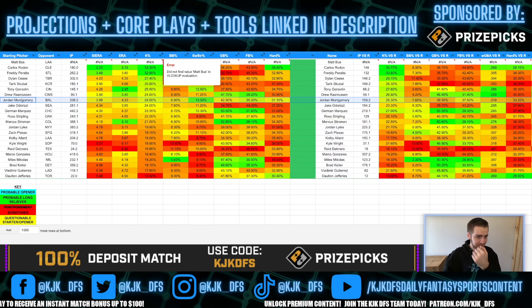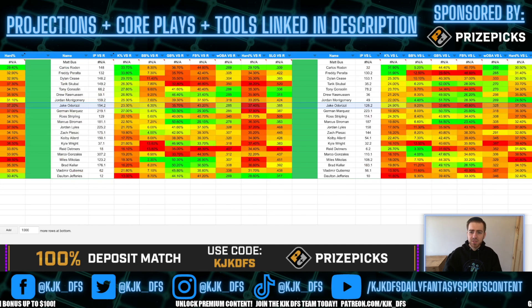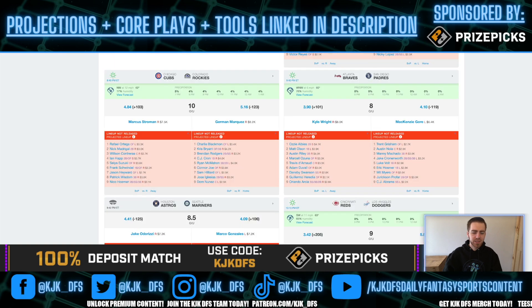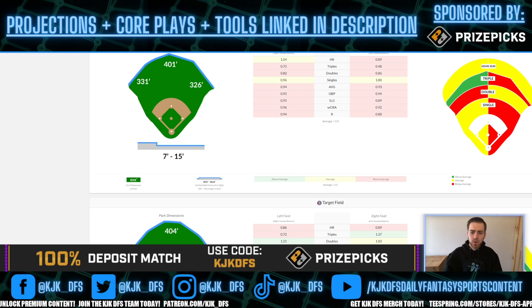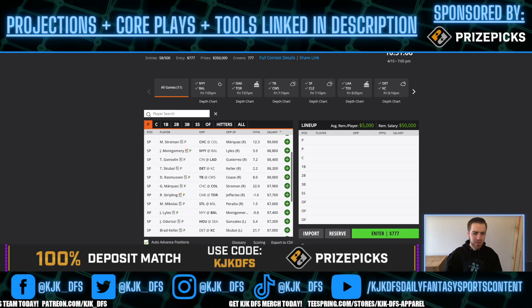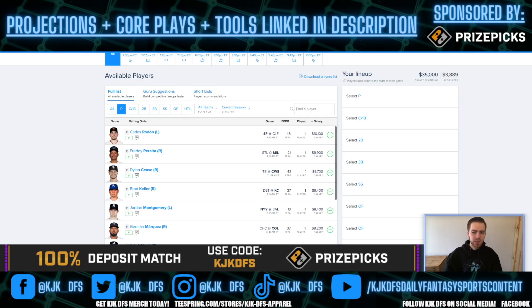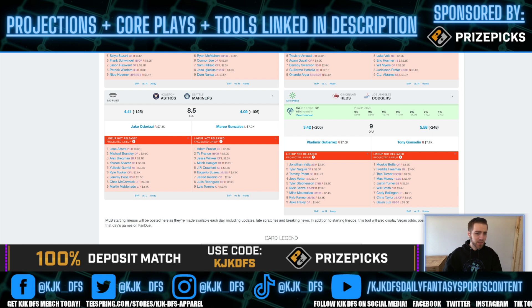Jake Odorizzi gets a really good matchup taking on the Seattle Mariners — similar to Baltimore, lots of strikeouts in their bats. He has a 24% K-Rate overall, 23.3% to righties, and 24.9% to lefties. On a large slate we can pick and choose and be picky with our pitching. Pulling up the ballpark diagram for Seattle, I can see a lot of red and yellow — T-Mobile Park plays as a pitcher's park. He's a 125 favorite. His pitch count of only 66 last time is a little less than ideal, but he's a lot cheaper than the other guys we've discussed, so you have to factor that in.